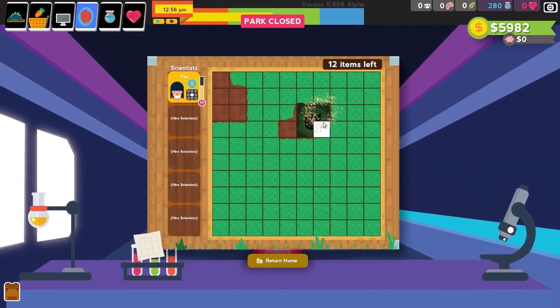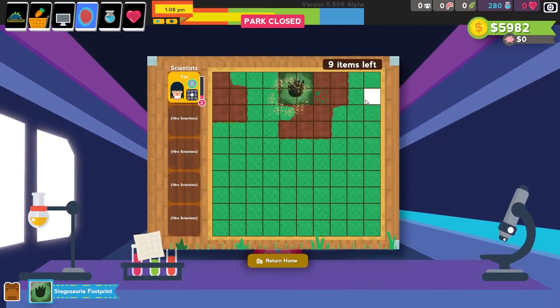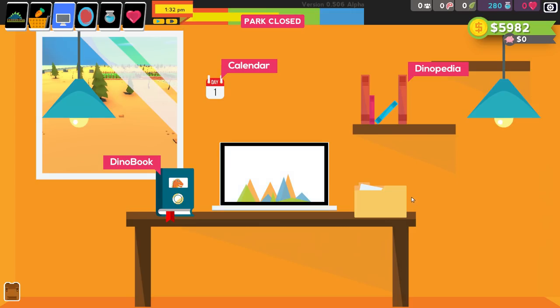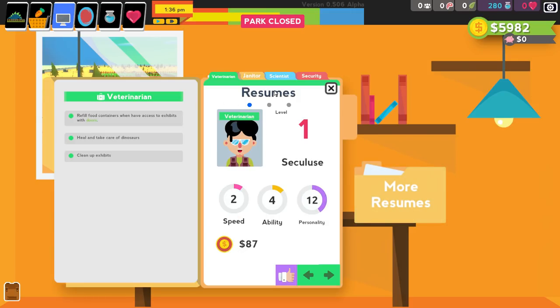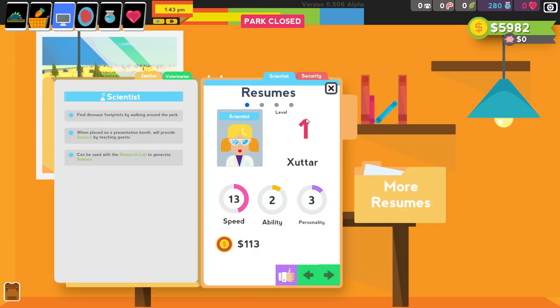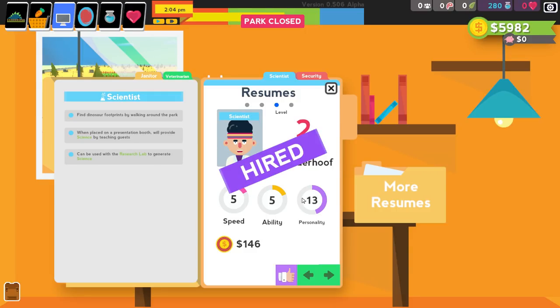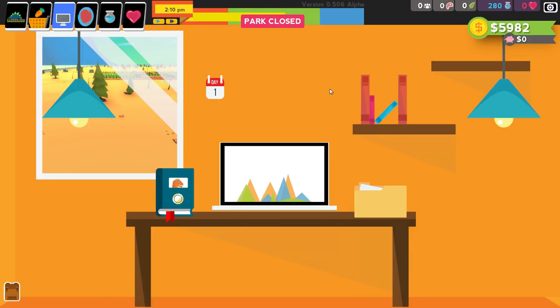There are more items up here — let's grab these. These enable us to spend them in the shops. We're going to return home and hire another scientist. Looking at resumes, we've got different level scientists — level one and two. Level two is good because they'll have a bigger area to dig. We're going to hire you — and then assign them tasks.